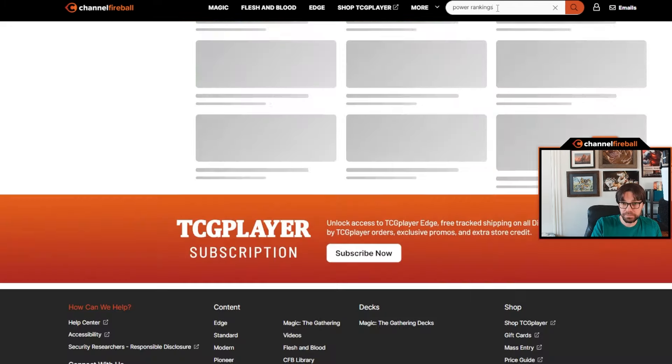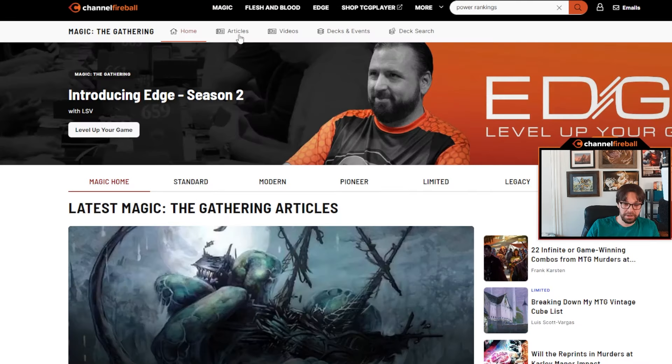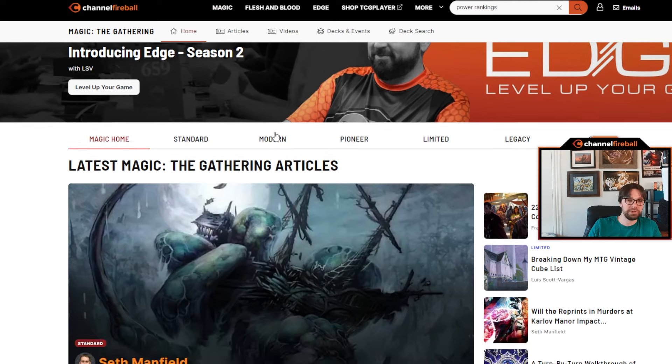Another type of article I use personally is the power rankings. I personally write the Standard, Legacy, Vintage, and sometimes Modern power rankings; Frank does the Pioneer power rankings. Modern and Standard we keep the most current. For example — this is actually a real thing that happened the other day — I was building a Modern deck for a league and had 14 sideboard cards I was happy with, and I needed to figure out my 15th sideboard slot.